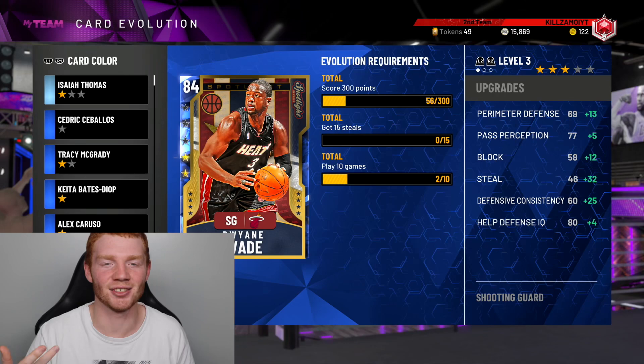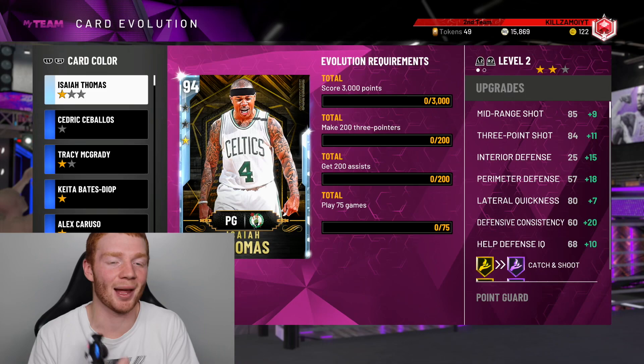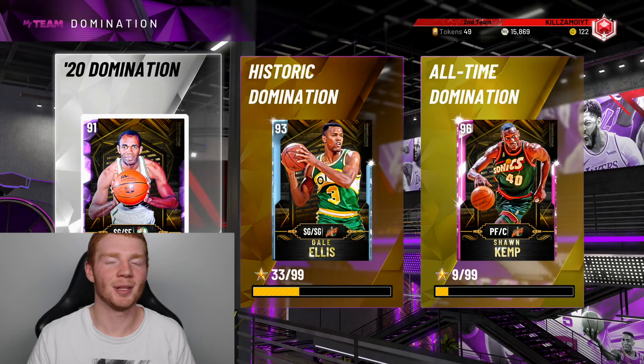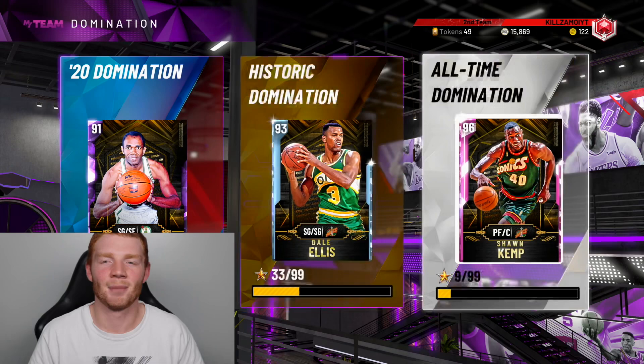Card evolving is definitely one of the biggest things you can do in 2K, so I highly recommend grinding out the rookie challenges and just keep pumping them out. Hopefully I'll be one of the first people to get Isaiah to an opal. I hope you guys enjoyed this video — make sure to smash that like button. I'll release gameplay of Diamond Isaiah Thomas and Diamond Eddy Jones, and a domination tutorial on hall of fame difficulty is coming soon. Thank you guys for watching — subscribe if you're new, follow me on Twitch, Twitter, and Instagram, and I'll catch you in the next video.